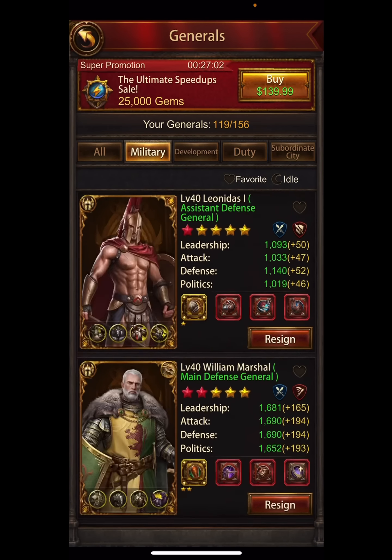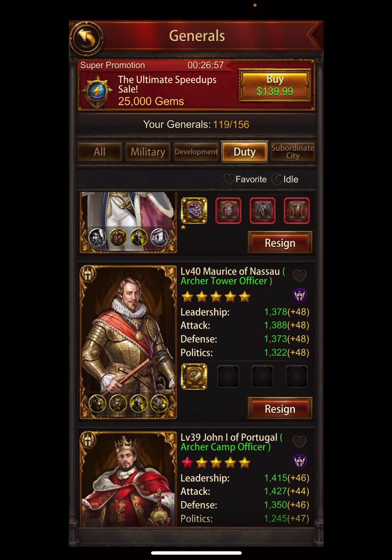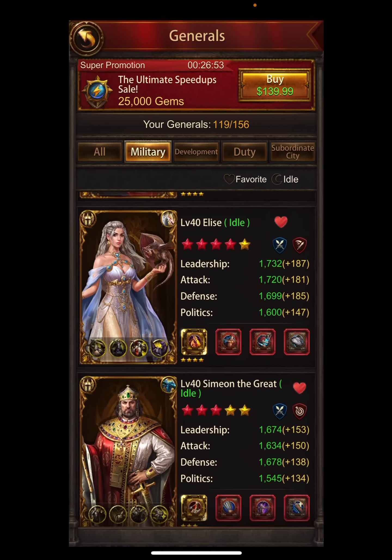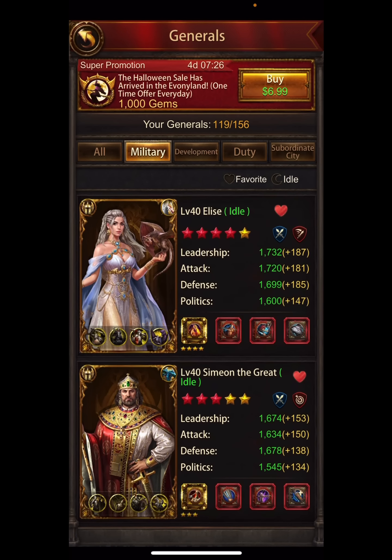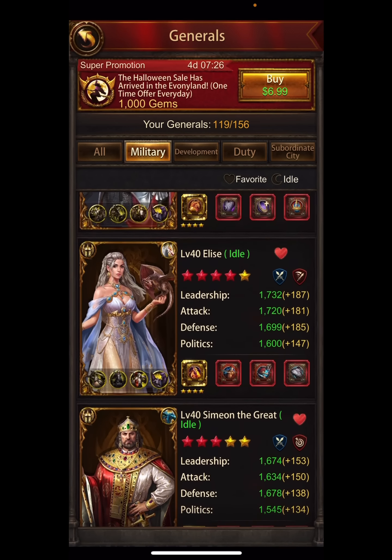We're going to talk about four different types: wall general, attacking PvP, duty officer, and subordinate city general. If you're an offensive player — someone with big attacks who goes out in SvS and smacks people all the time, or whose battlefield points come mostly from offense — do these generals, do your PvP generals.